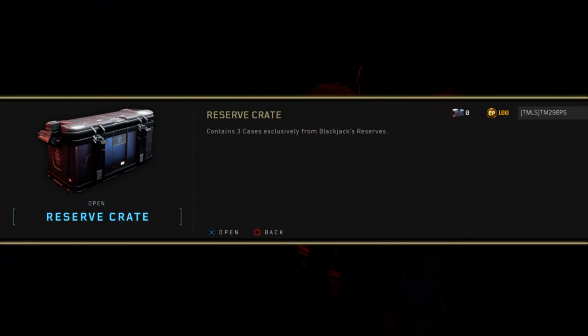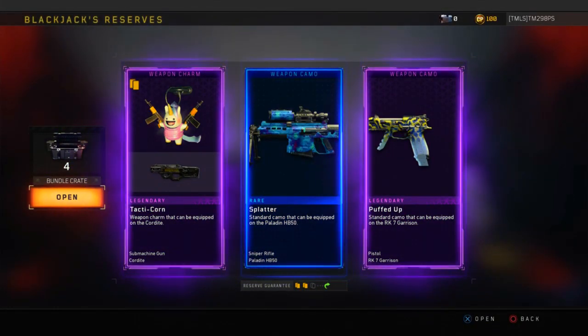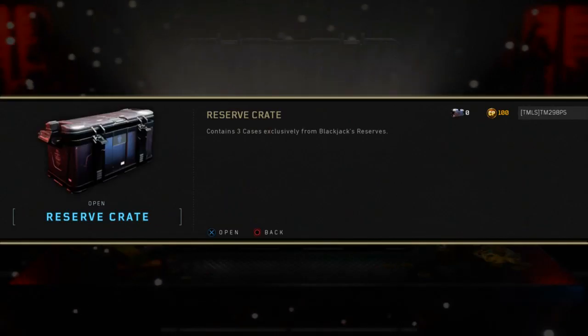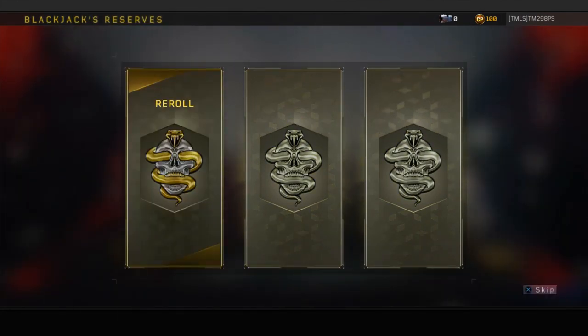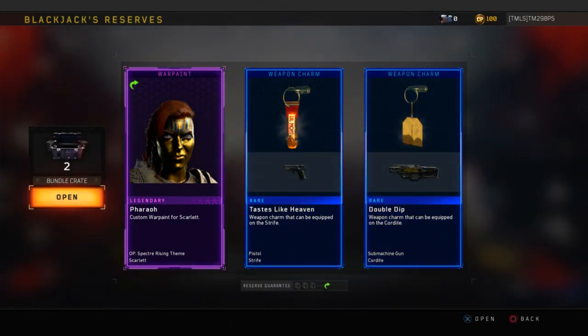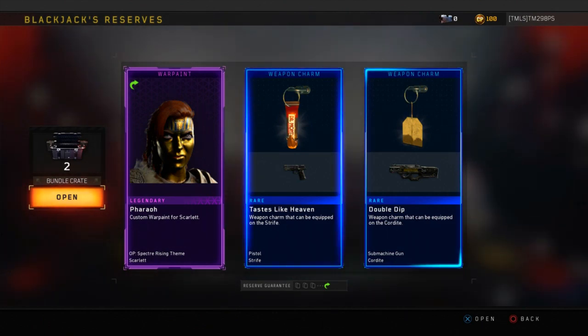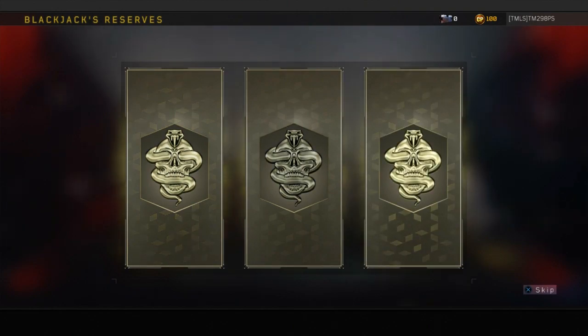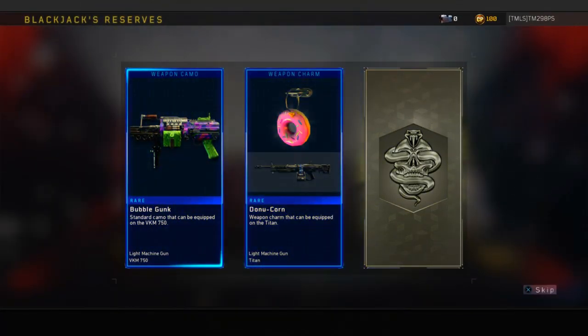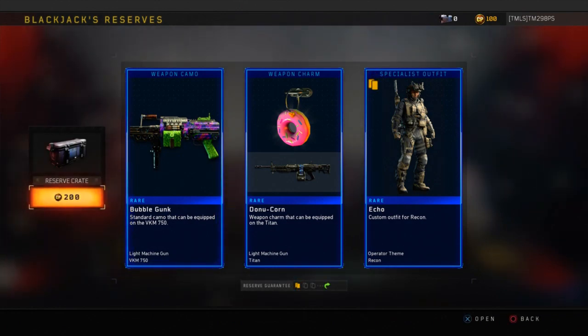Alright, let's open our crates. I don't remember how I got these crates — I might have done it from the Black Ops Pass. Tactical. I'm pretty sure I already got these. That was a very meh crate. Ooh, reroll again — I guess that was a duplicate. Tastes Like Heaven — I love that. They really have a charm for a teabag? Like, you just put the teabag in the coffee. They literally made a charm out of that and they're charging who-knows-how-much for those. I like that camo, and I like that charm too.